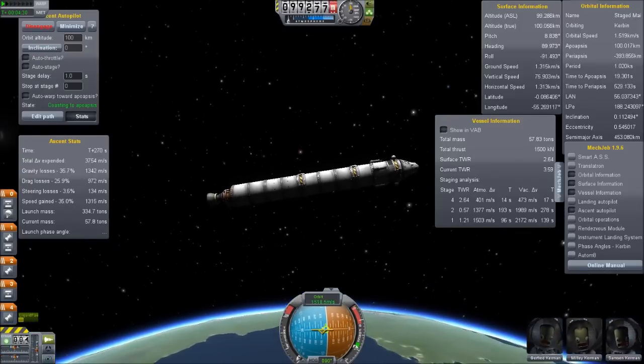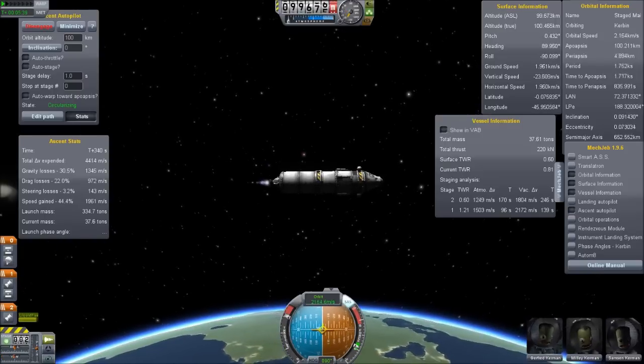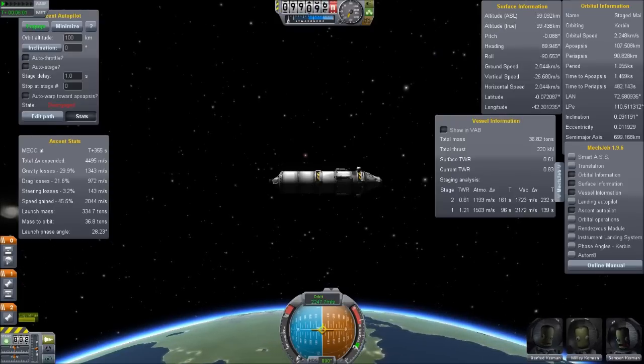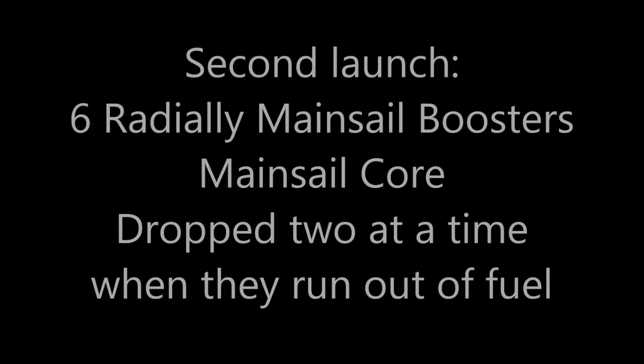When we get to 200 kilometers it is circularizing its orbit and we are almost done. Let's take a look at the numbers — there really isn't too much to say. It has launched 37 tons into orbit and could probably go to the moon and back. But that is not the point of this video. So how can we improve upon this on the second launch?